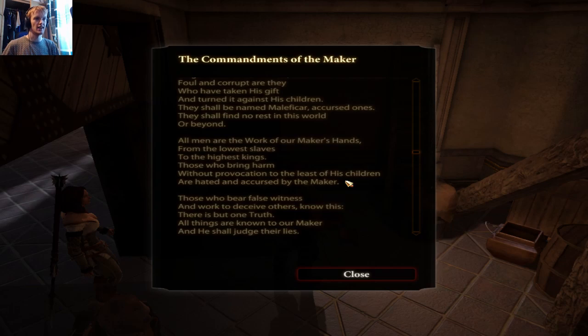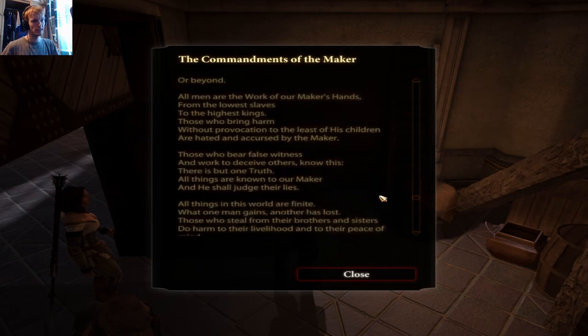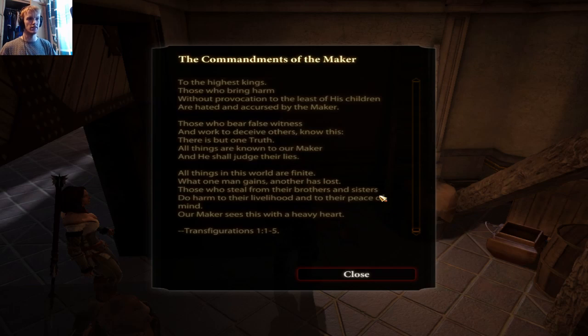'All men are the work of our Maker's hands, from the lowest slaves to the highest kings. Those who bring harm without provocation to the least of his children are hated and accursed by the Maker. Those who bear false witness — there is but one truth, all things are known to our Maker and he shall judge their lies. All things in this world are finite — what one man gains, another has lost. Those who steal from their brothers and sisters do harm to their livelihood and peace of mind — our Maker sees this with a heavy heart.'